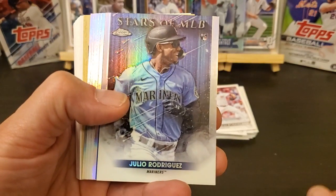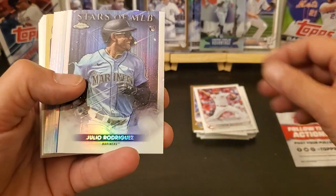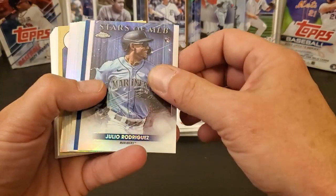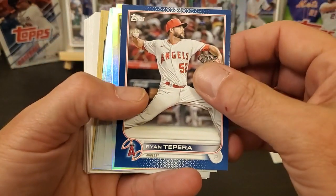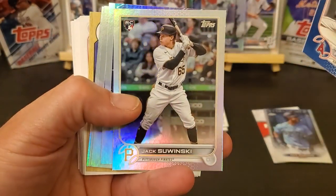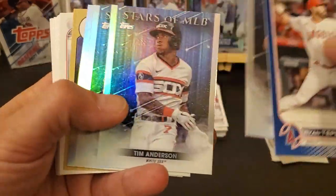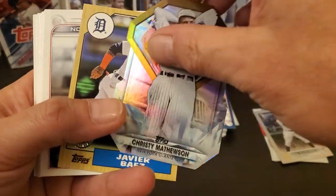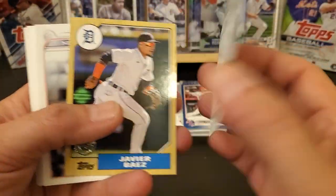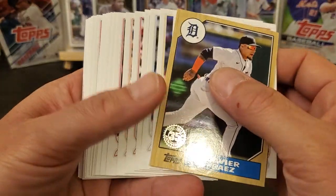Oh there we go, that's a good one — Chrome Stars of the MLB, J-Rod. And a blue and a foil. Ryan Tepera, Jack Sawinski rookie rainbow foil. I've had decent luck with retail. Got a Christy Mathewson diamond great and a Baez 87.